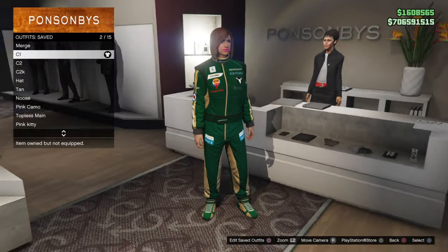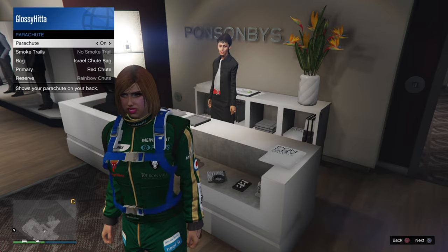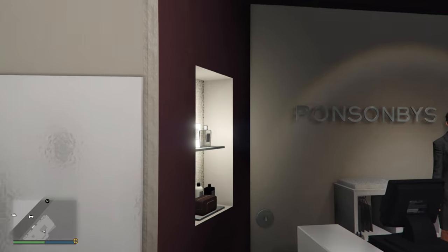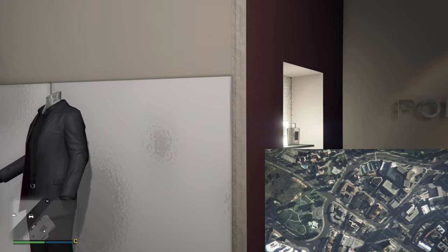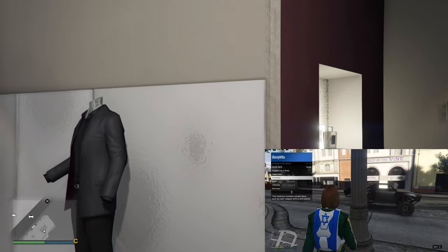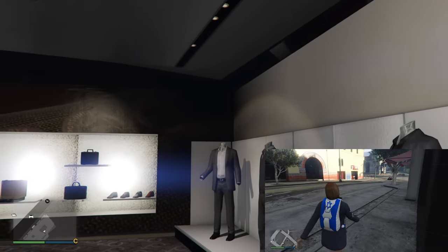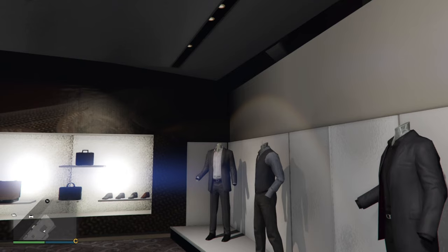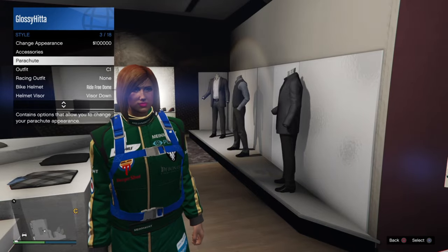So this should be our merge slot, our C1 slot, and our C2. Equip the C1 outfit, put on the Israel parachute, and let it save before lagging your internet connection. Once you've loaded in on console 2, equip the C2 outfit, apply the Israel parachute, and let it save before leaving the story mode. Back on console 1, just take off the parachute and unlock your game.